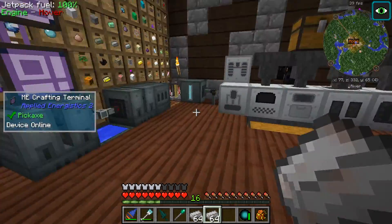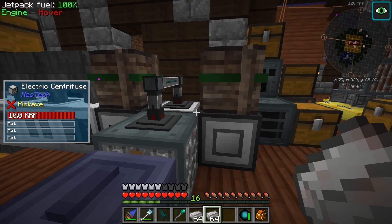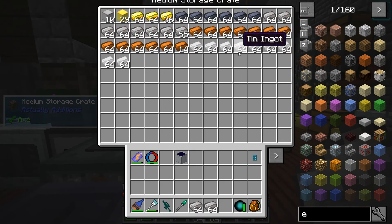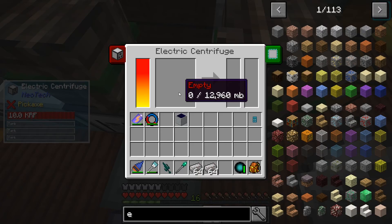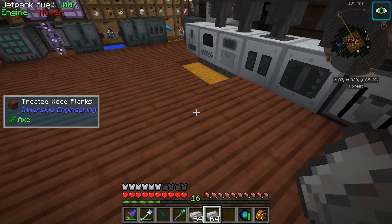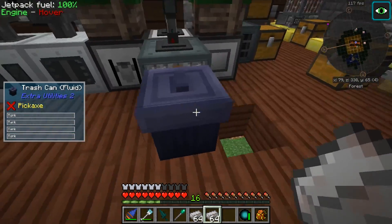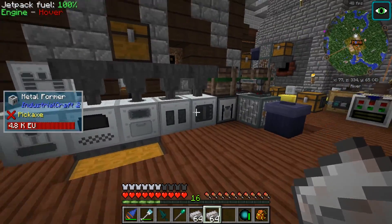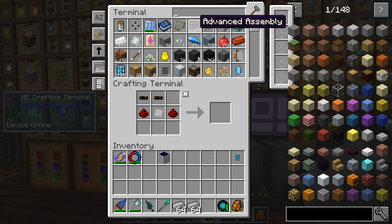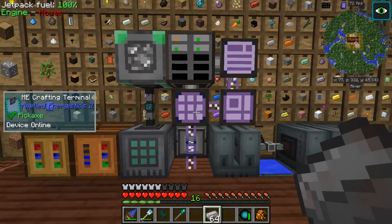Now if I put a stack of cobblestone or a stack of iron ore in there, it'll process it really fast - goes in here, and also creates lava for some reason when it goes really fast, then it'll export it out. Sometimes this gets stuck though - there'll be stuff left in here depending on what material you put in. I've had to break it and replace it, and also have the lava automatically extracting and filter it out properly.